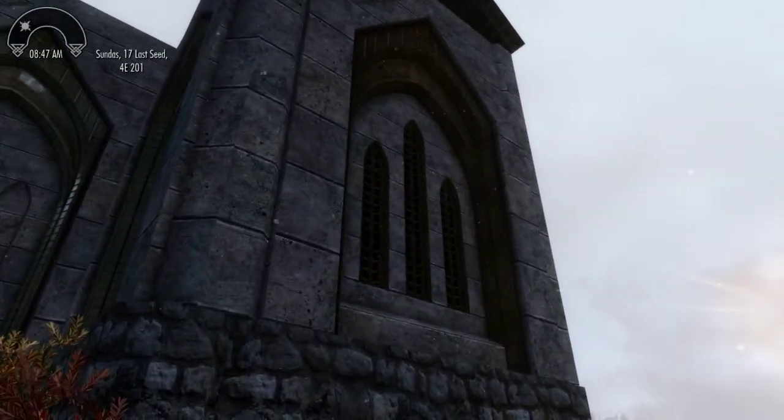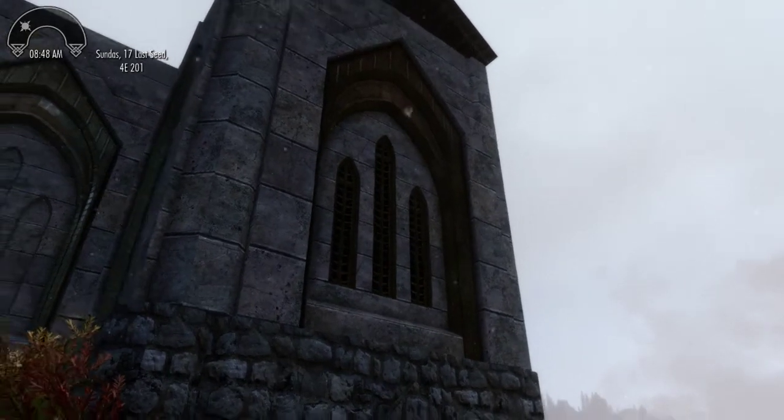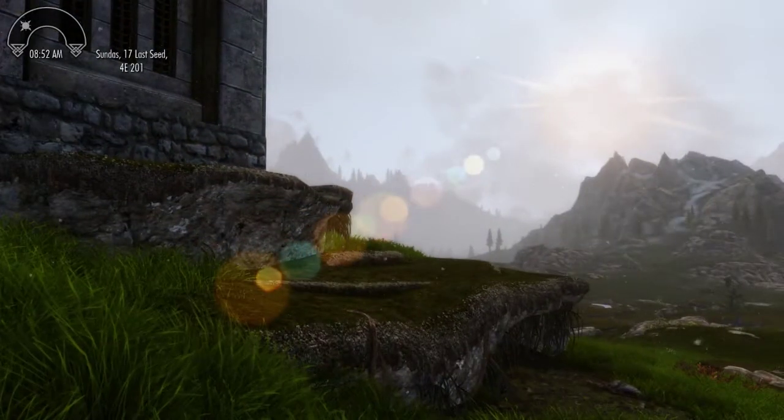These pieces right here — these windows — you can see right through them. It's not glass; there are actually holes in there. But it looks dark behind it. I put a piece in there called a black plane — that's what it's called in Creation Kit. It's oftentimes used for shadowy areas, so I thought that looked pretty good.